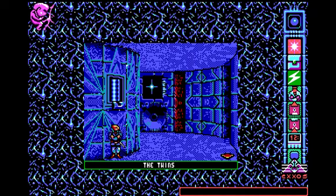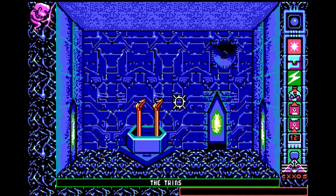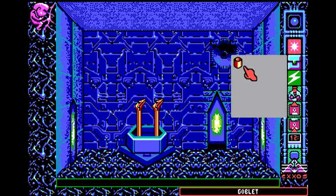There is a twist in the game that you'll have to go through in order to reach the real end, but I'm not going to spoil that. Here we are in the twins room — this is the room in which you will need the goblet in order to solve the task.